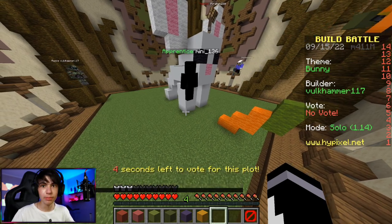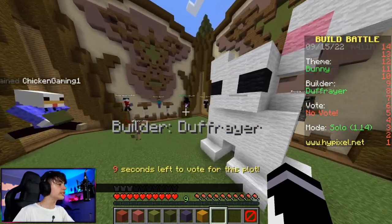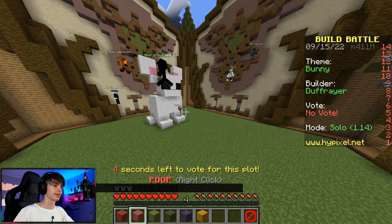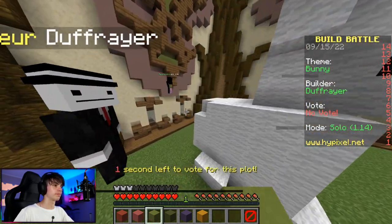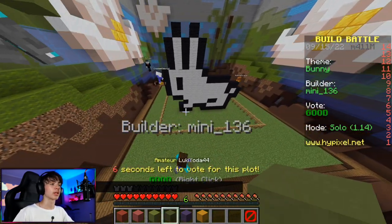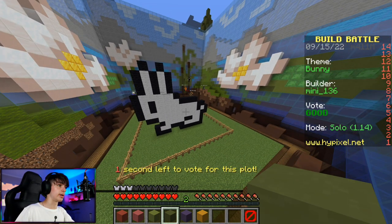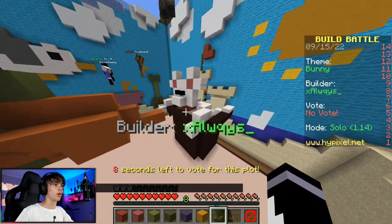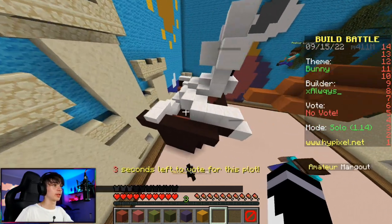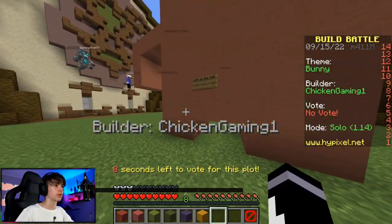That rabbit is staring at the carrot with blank dead eyes. I just voted legendary for that for no reason - oh my god, I didn't mean to do that. This is a weird rabbit - we're gonna go for okay because it does the job. I'm gonna go for good - it looks good, it's pixel art, it's got everything it needs. First of all, that one's not a rabbit - what are those stretched out legs? What is the dog doing?